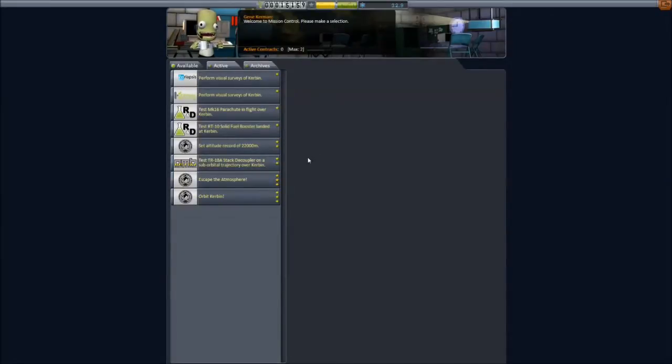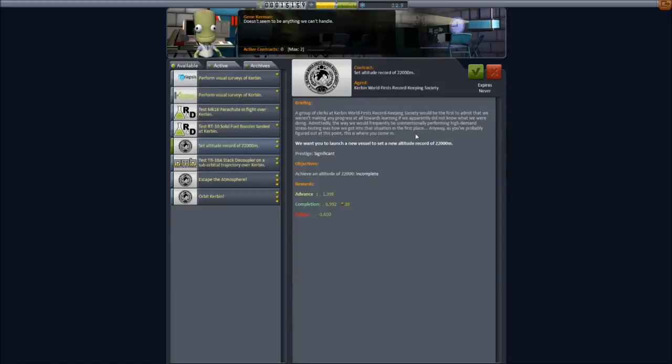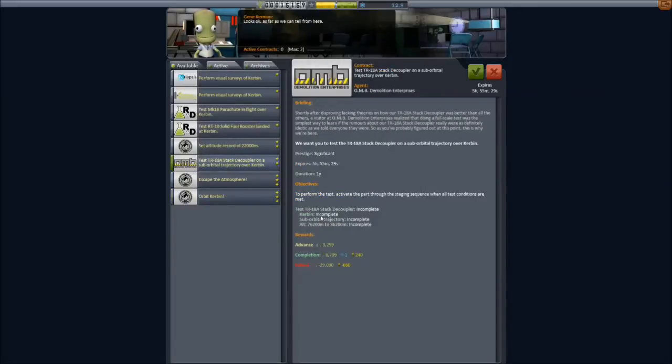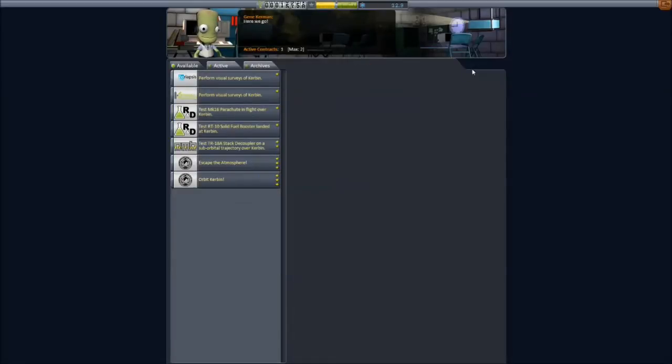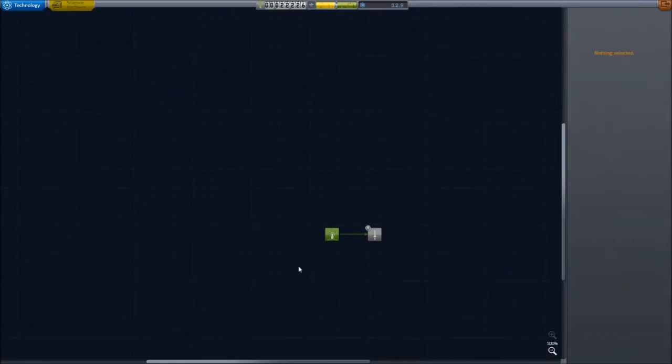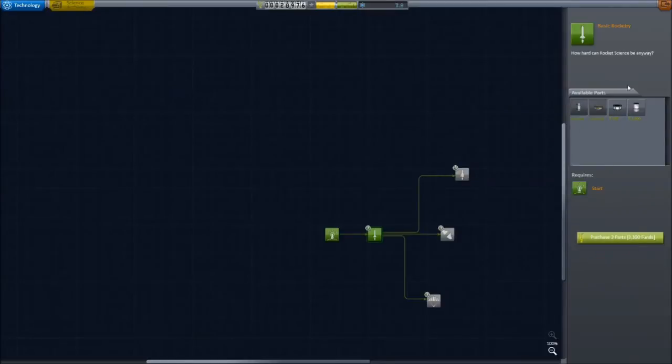In Mission Control there are some new types of missions including visual surveys, which we'll do later. On hard mode you really want to prioritize missions that pay out quite a bit. Some missions are bad — like getting 30 money for testing a solid booster while landed. Let's select: set an altitude of 22,000 meters — we can definitely do that — and escape the atmosphere as well. We can do that with just our stock stuff right now. Of course we're going to have the benefit of some science, so let's go research and buy some parts.